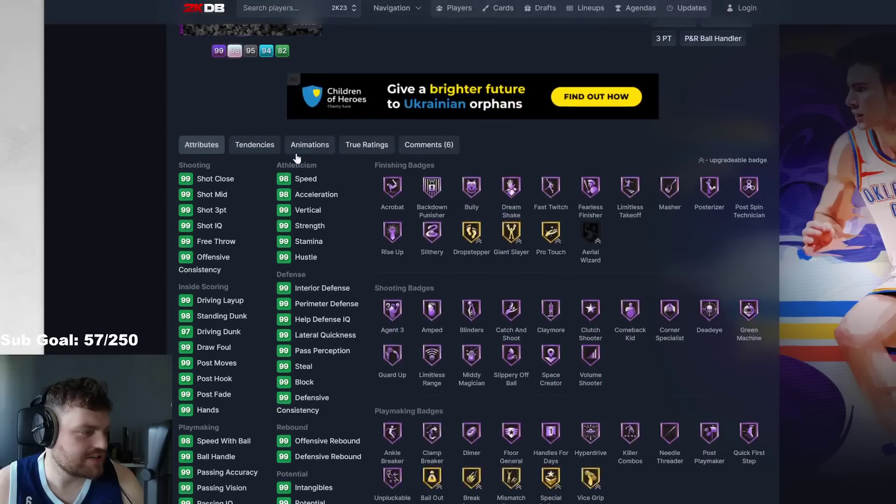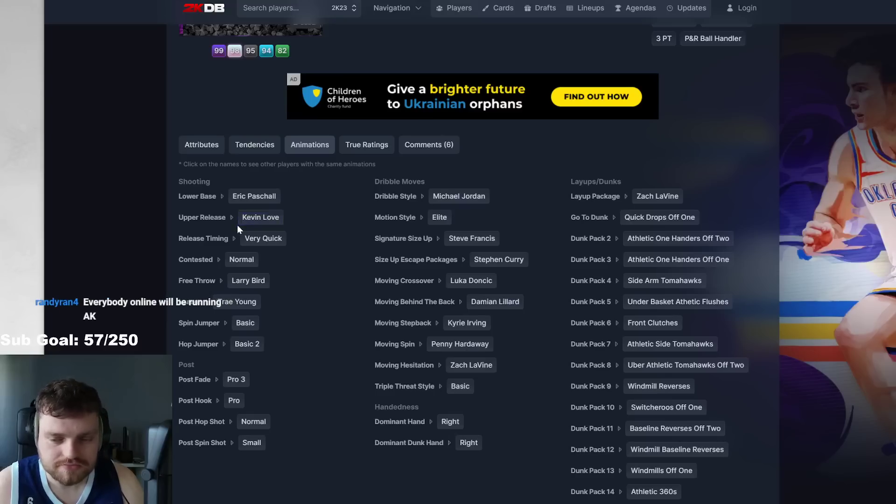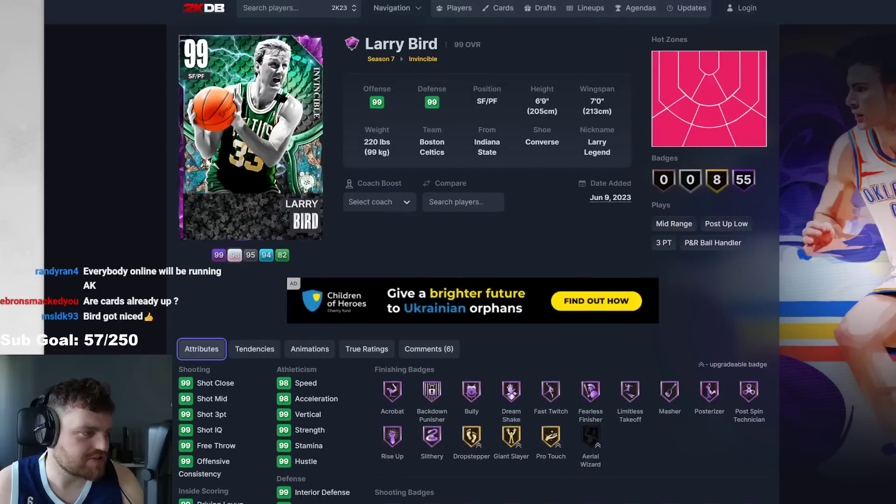So then Larry Legend — obviously these invincibles have got everything at 99. Eric Pascal, Kevin Love — that's not a bad release. Steph Curry with the Trae Fade. That's a genuinely good card. Someone asked OG or Rana Test — obviously Rana Test. Great dribbling, 6'9". Eric Pascal, Kevin Love — not bad. It's just he's 6'9", can't play the 2, and AK is better than him.